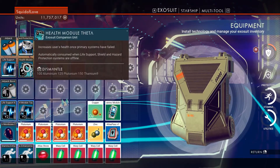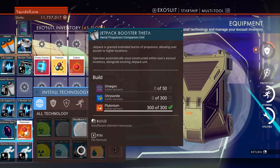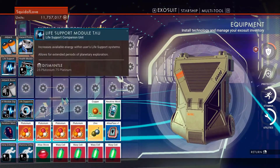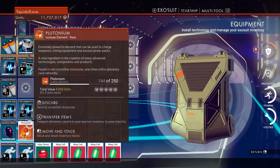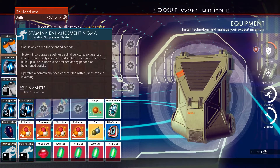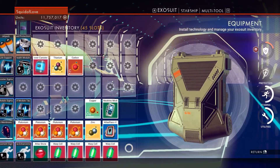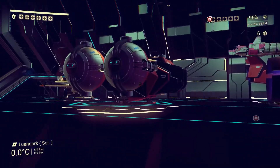I have also upgraded my Exosuit — I currently have 45 slots and my goal is to reach 48. I have added some interesting new technologies: more health, better life support, better stamina when running, and some extra time to breathe underwater. The stamina and life support upgrades are quite helpful; the extended underwater breathing is less critical at this level of upgrade.